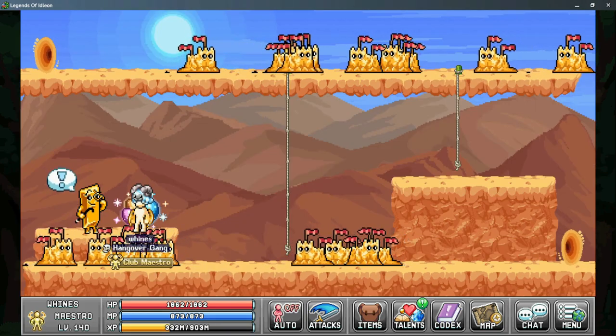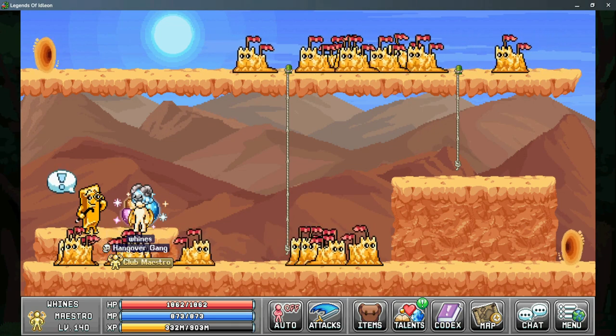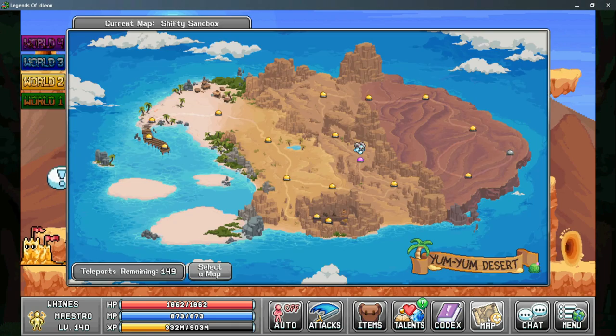For the third quest from Goldrick, you need to collect 200 cards each from Mimics, Mafiosos, and Sandcastles. Mimics are located in the Mimic Hole, Mafiosos are in the Grandioso Canyon, and the Sandcastles are in the Shifty Sandbox.